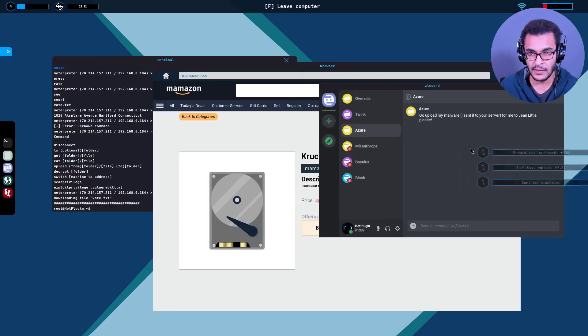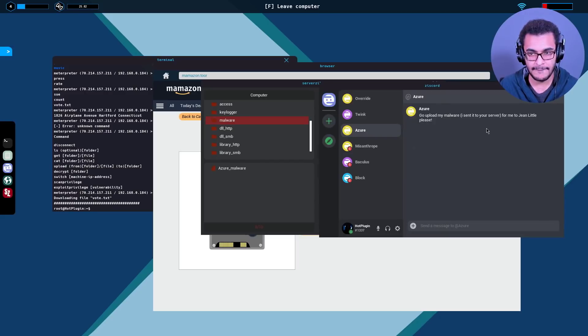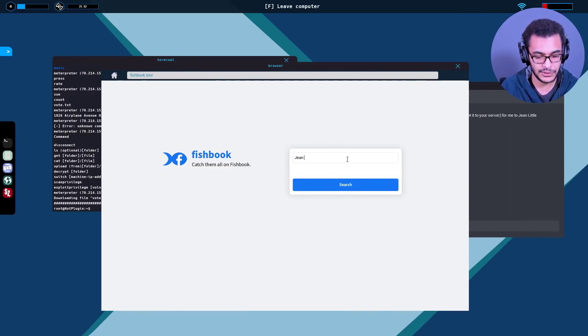'Go upload my malware' - okay, this is another phishing attempt. I sent it to your serverzilla. Looking for azure malware - that's much more appropriate. Let's check out the malware, make sure we have it - azure malware. Gene Little is our target. Let's go back home and head over to Fishbook.